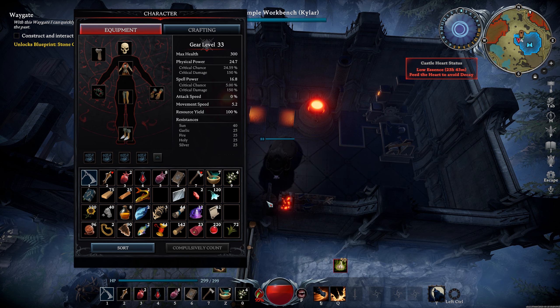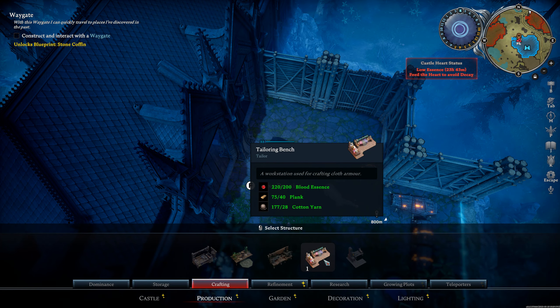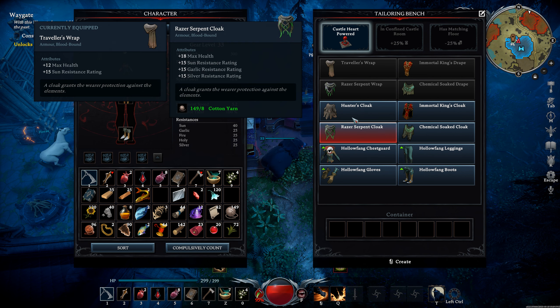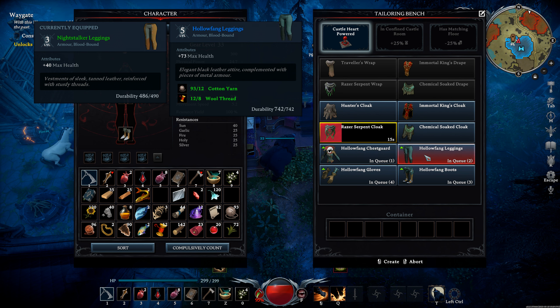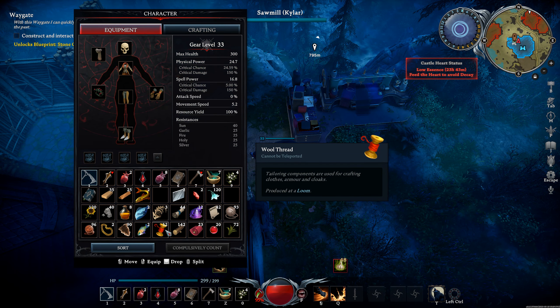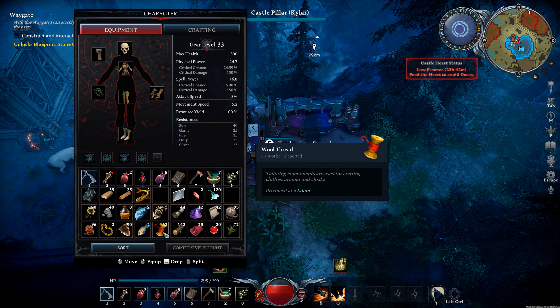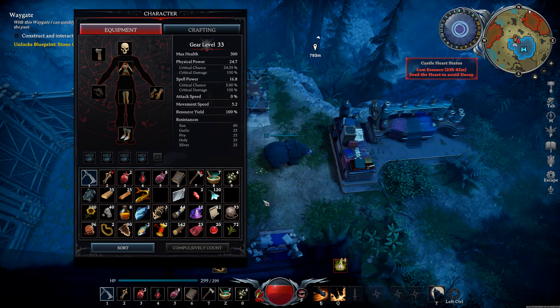While we're waiting for the garlic to go down, we're going to clean up our inventory and get our Hollow Fang. We have enough blood and I believe we have enough to start. First thing is going to be a tailoring bench - we'll go with the Razor Serpent Cloak, that's one of the coolest ones. We have enough cotton yarn and wool thread for a full Hollow Fang set. It's very important to get as much wool thread as you can before coming back to base after getting your cotton. A lot of times people forget - they farm all this cotton and come back with like four wool thread and can't even make a loom.